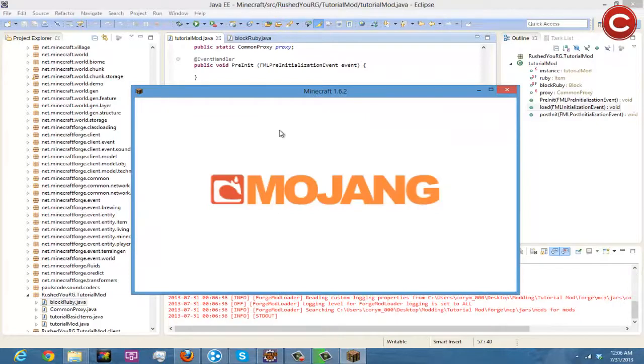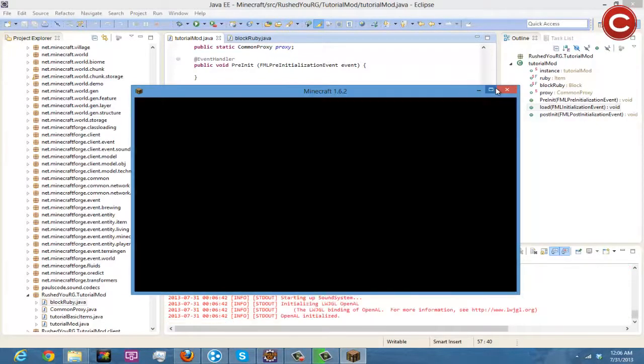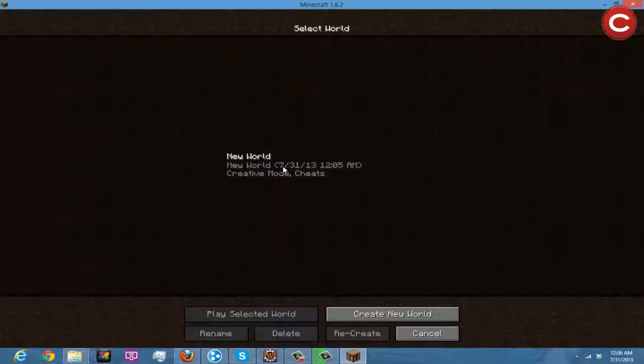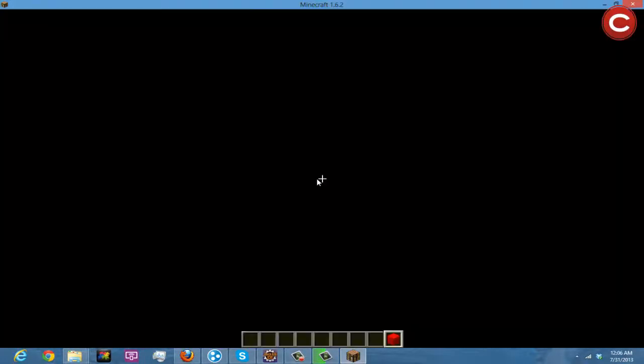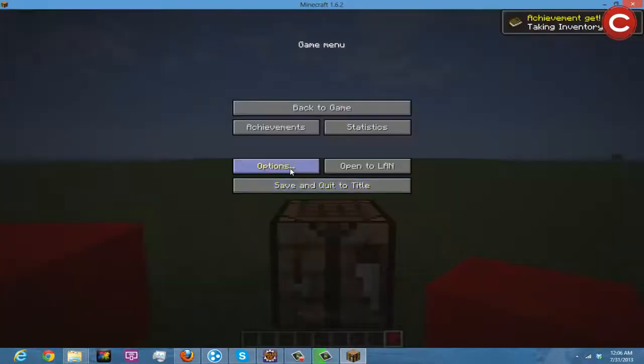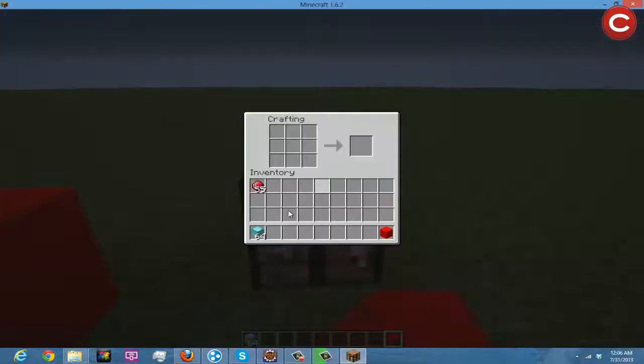We save it and run the client, let everything load up, go into single player and get into our world. We open up our inventory, turn off mobs, and grab some blocks of diamond. As you can see, nine diamond blocks will now make a ruby block.